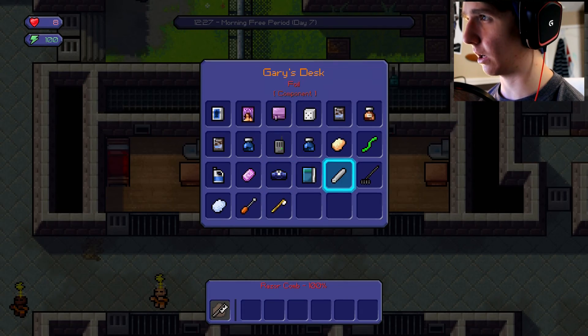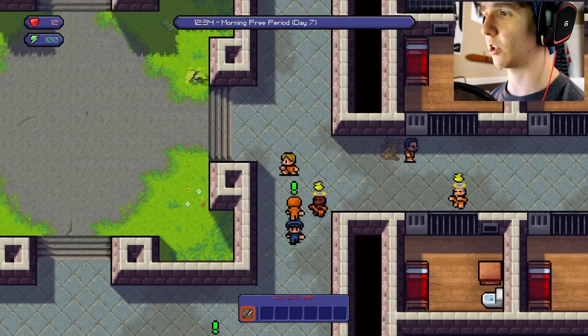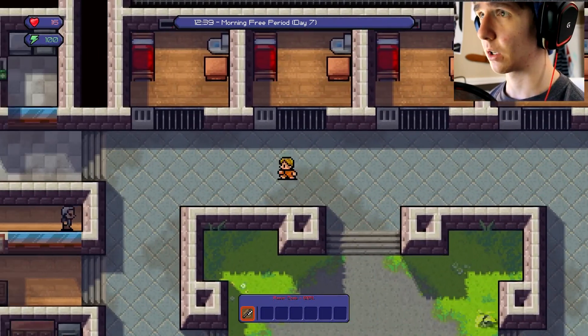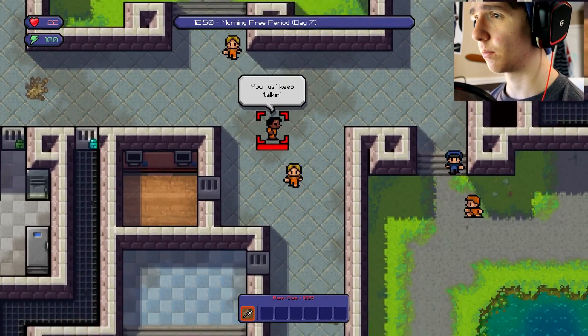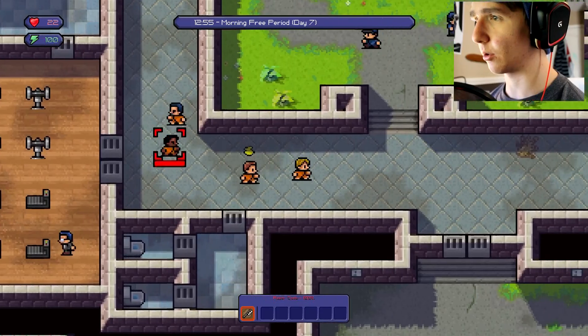Okay, this is interesting — I have multiple ways of doing this. I'm going to escape this episode, that is my goal. I just have to figure out which guard has the right key, so I need to look around the place and figure out which key is probably the best one. I can already get into the green key areas because I work in some of those places.